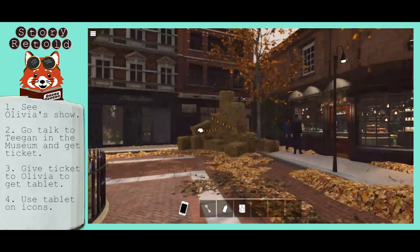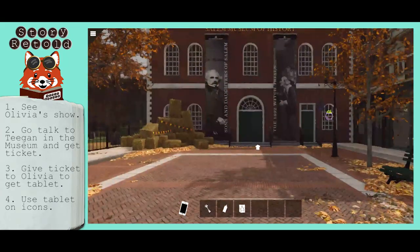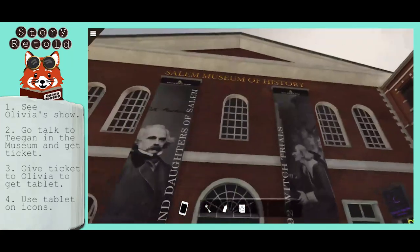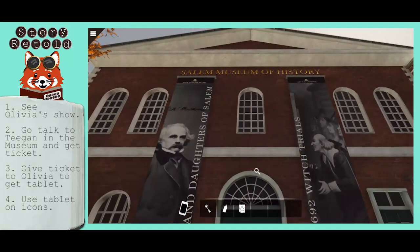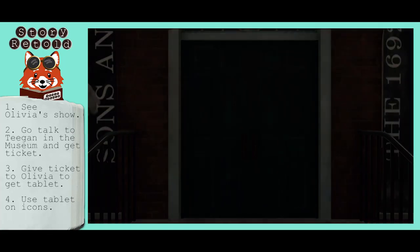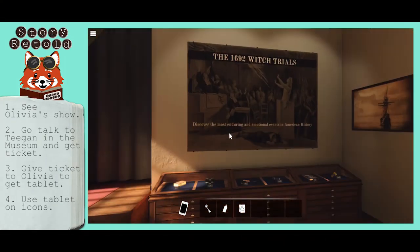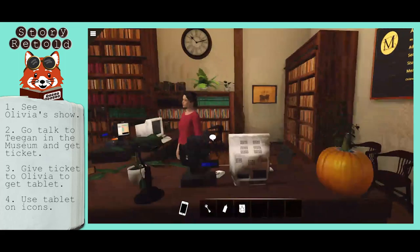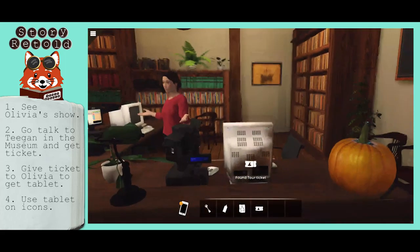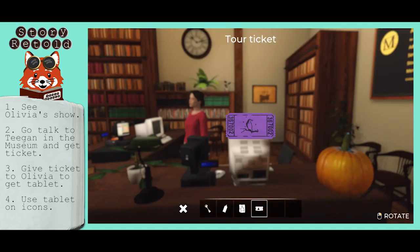After you see Olivia's stage show, walk around the stage to the museum and step inside to talk to Teagan. You can get the ticket for the tour from her. Once you have the tour ticket, take it back outside and hand it to Olivia.